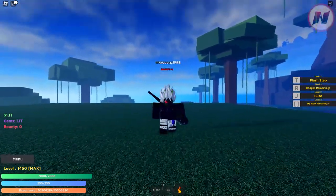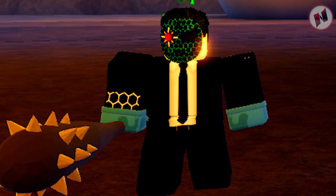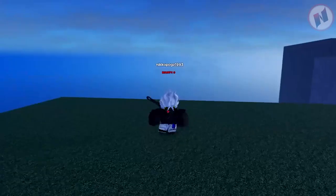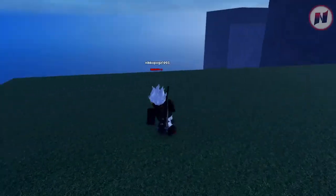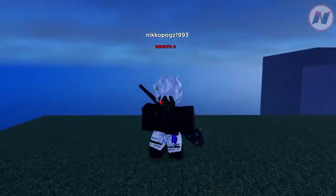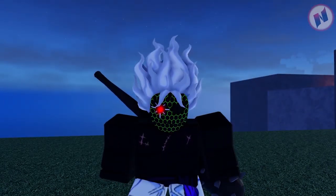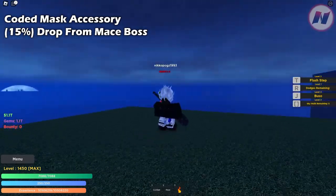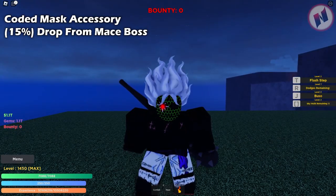In order to get this you need to summon the maze boss. The maze boss is located in marine base, which I'm going to show you later. After killing the maze boss, there is a chance you're going to get the coated mask — it has a 15% drop rate, so not really that bad, not too hard to get.